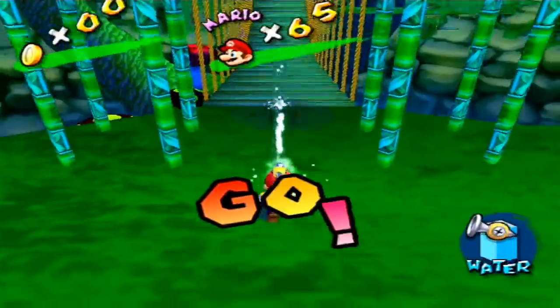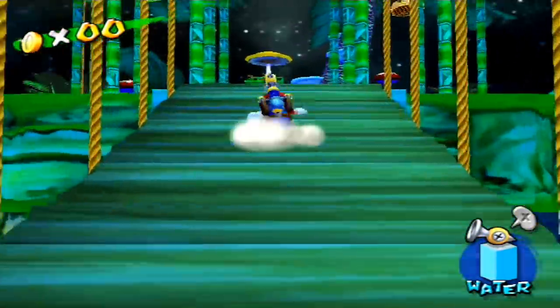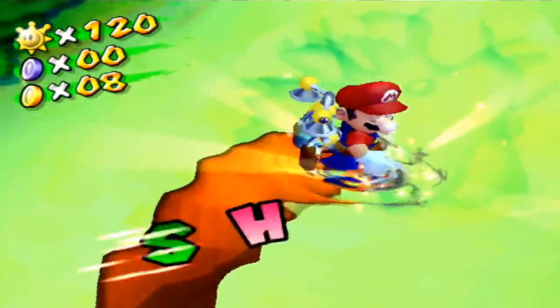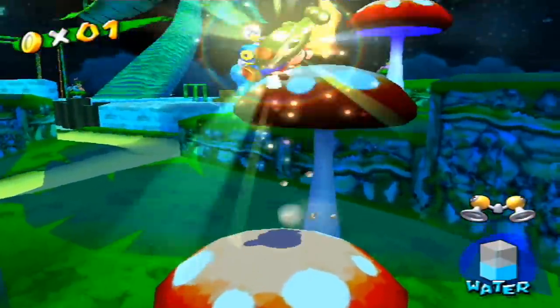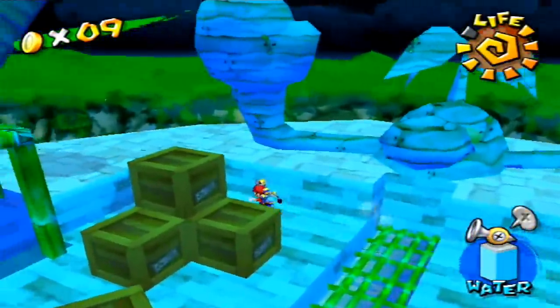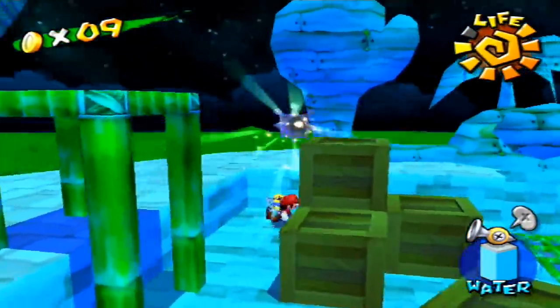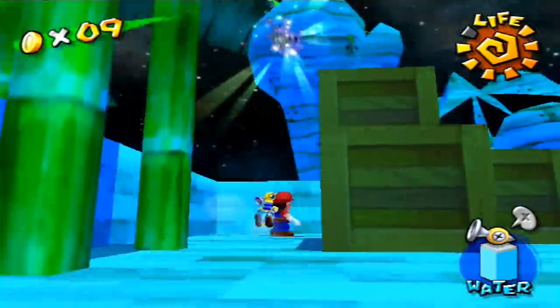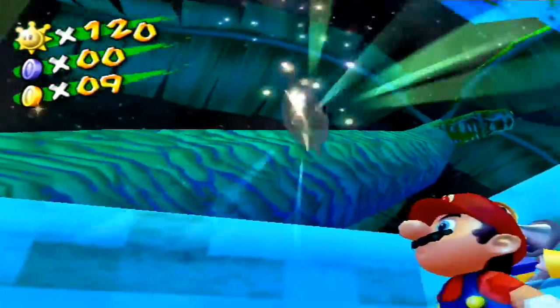Let's start with Episode 7, Shadow Mario Runs Wild. This is the only episode in Pianta Village where we can collect a shine on top of goop. Every other shine spawns on top of a goop-less surface. But in Episode 7, the shine spawns wherever we defeat Shadow Mario. So all we have to do is defeat Shadow Mario over some goop. Sounds easy, right? No.